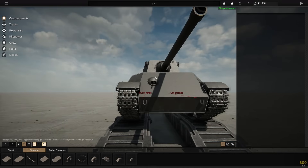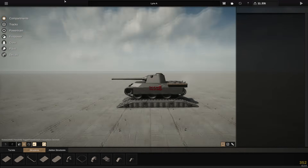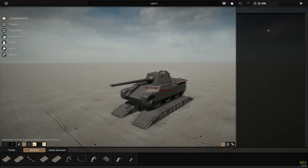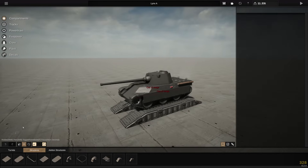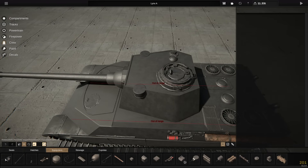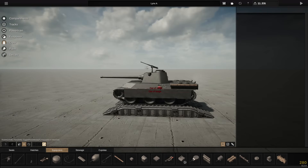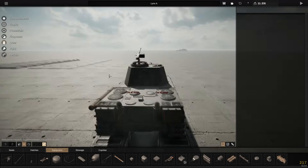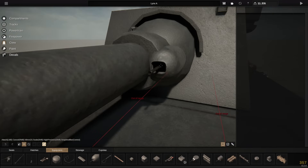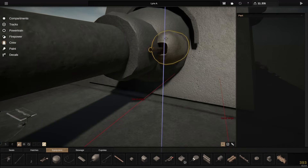I think I'm nearly there with the general shape of this thing. It's just going to be adding a little bit of extra detail here and there, and then we're going to be working on the interior and getting the crew in — which is going to be interesting. Are you proud of me? I didn't even call it Human Tetris — which I just did call it now. So if you were proud of me, you're probably not anymore.